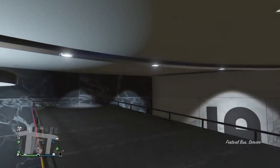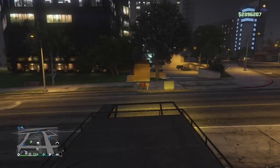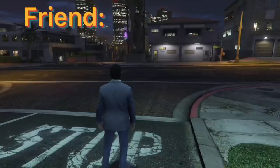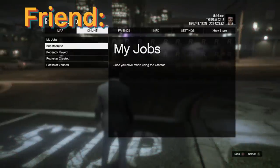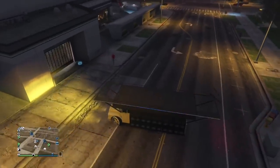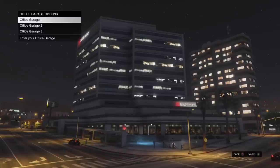Go ahead and take this festival bus outside. Once you're outside, go up to the garage and press A to go into the office garage you took it out of. But before you do that, you want your friend to start up any mission like Titan of a Job — this is how you do it right here. Once your friend is in that job, drive the party bus into the garage and press A on the garage that you took it out of.